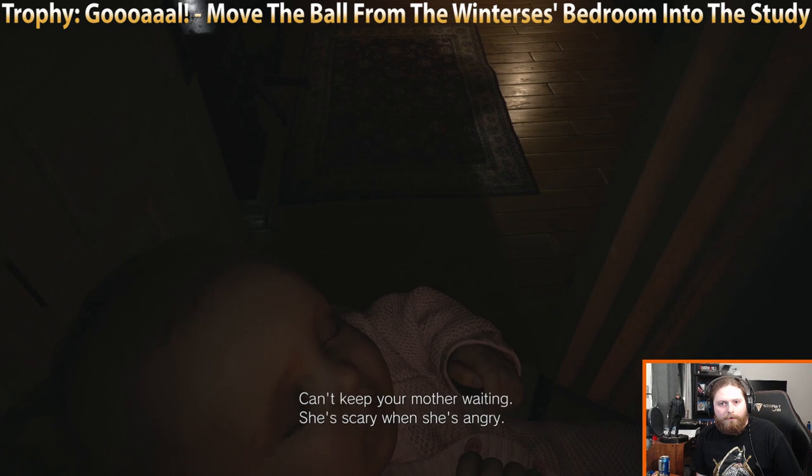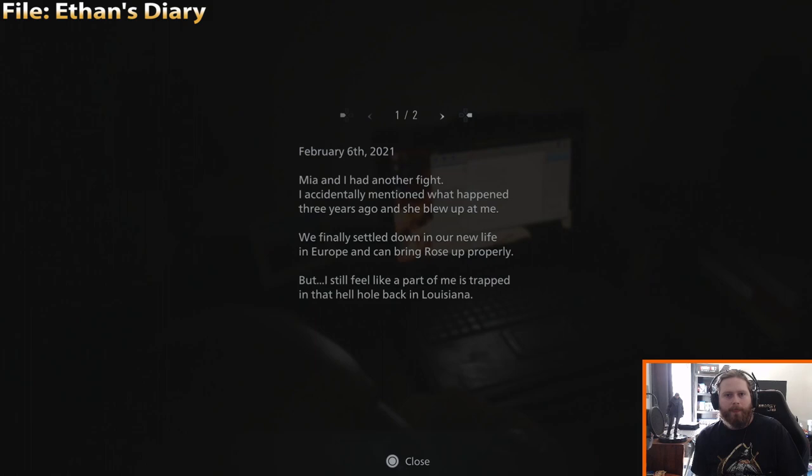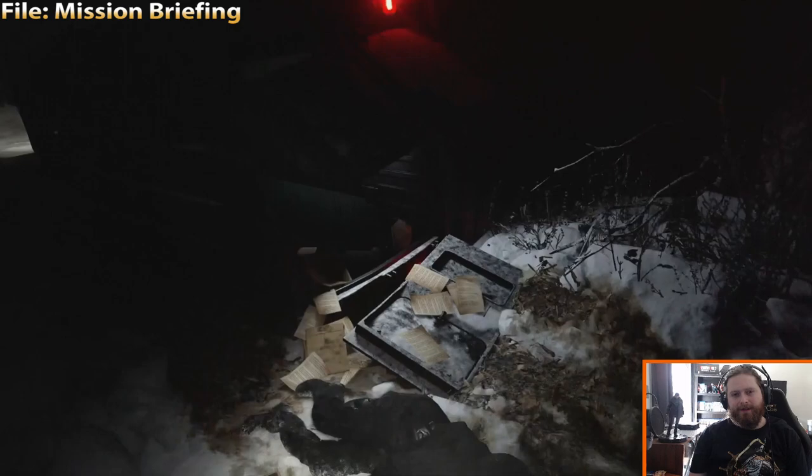File: Ethan's Diary — this is in the study. All you gotta do is click on Ethan's computer. Right next to that file, we're gonna find the Medical Checkup Report in this drawer. Next up, after the intro finishes playing out, you will wake up after the car crash and the file will be right there at your feet.